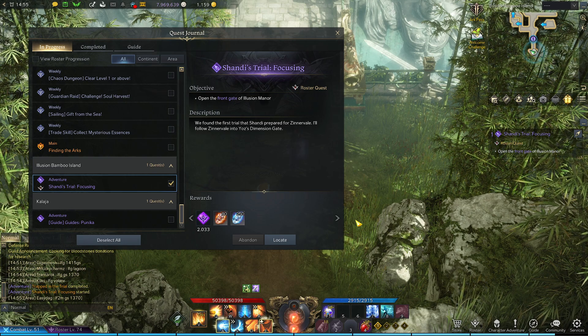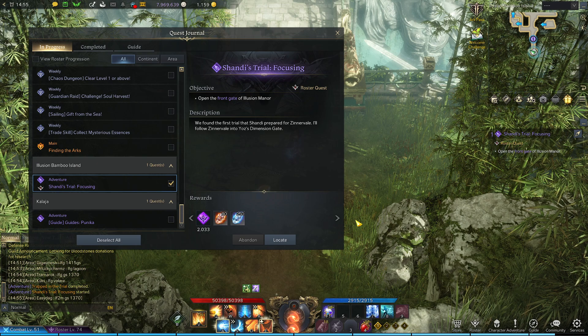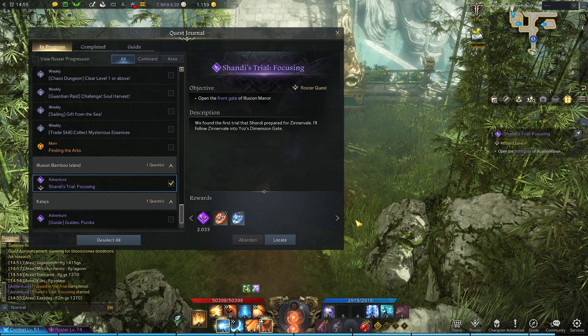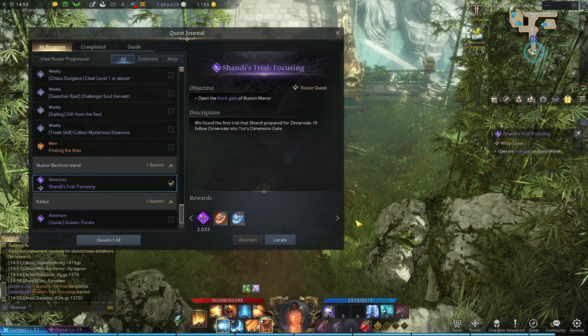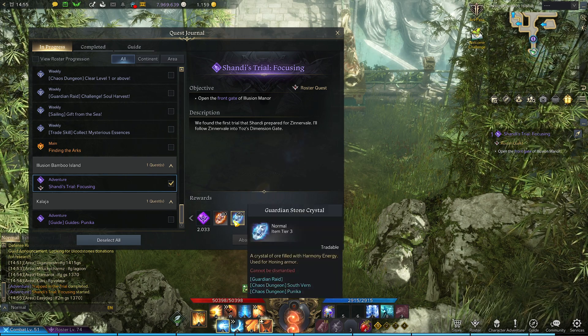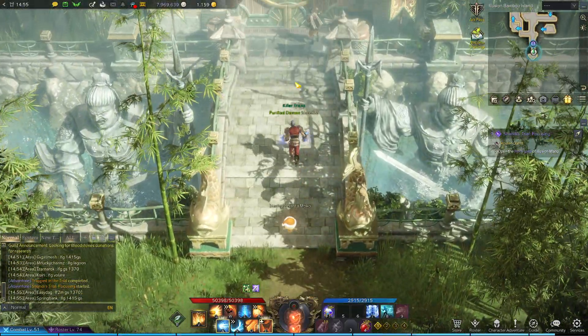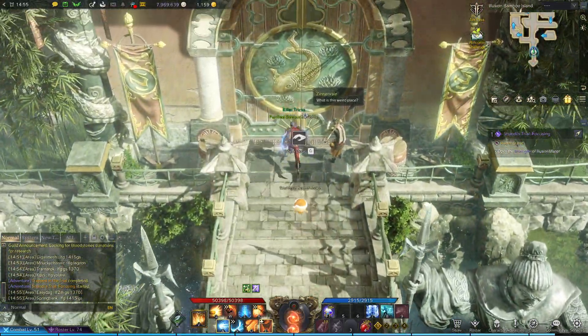Shandai's trial. Focusing. Open the front gate of Luzhan Manor. We found the first trial that Shandai prepared for its Xenoblil. Now follow Xenoblil into the Dimensioner Gate. Well, this is some tier 3 stuff we'll get. How nice. What is this weird place?